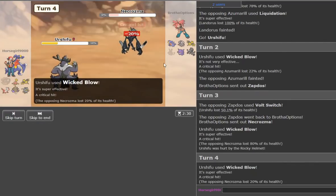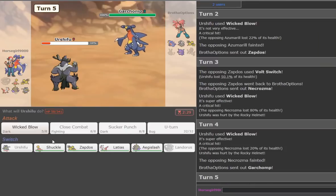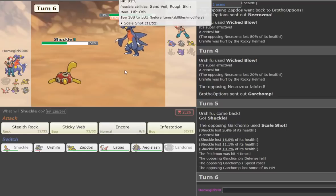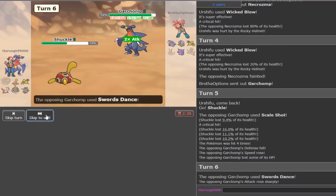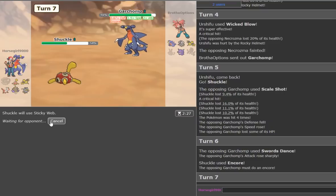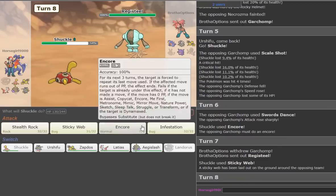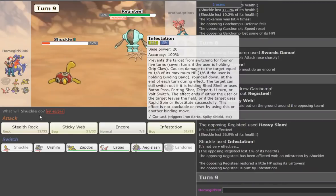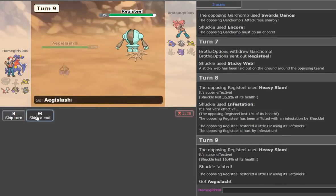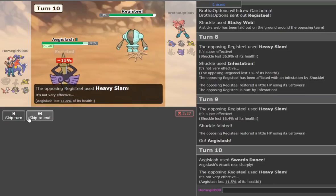He brings in Necrozma — it's a Rocky Helmet Necrozma. Due to its ability it could stomach that hit pretty comfortably, which is cool for him, but it'll be short-lived. He goes Garchomp, so we go to Shuckle. He goes Scale Shot. Not a very welcome hit there. We go Encore in case he goes Swords Dance — we catch him there. Now we go for Sticky Web to get it up so Garchomp is slower next time, and it also slows down Gengar.